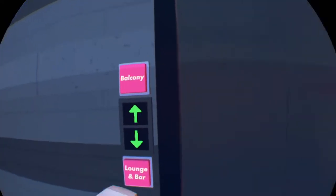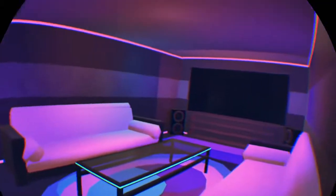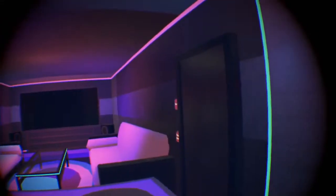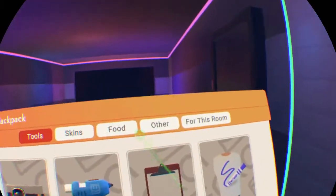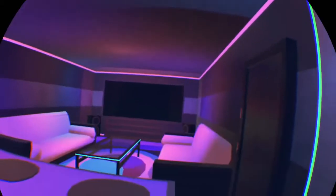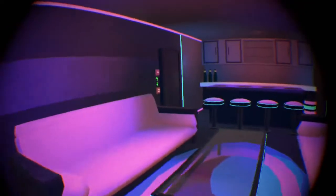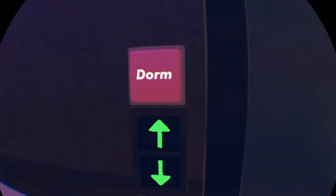Okay, so first we're going to go to the lounge bar, then we're going to go to the balcony. Now we're in the lounge and bar. You got a little area, you can sit on the stools here. You can grab things — kind of cool — and you get food here as well. So like if you have a party, you can add stuff up there. You can't really sit on the chairs here, which is kind of funny. For the TV, I want to try to create or find something to put on it so it seems like we're watching something.